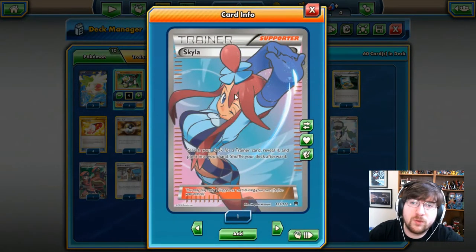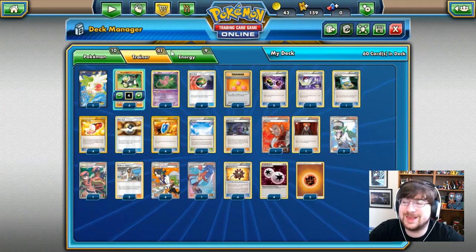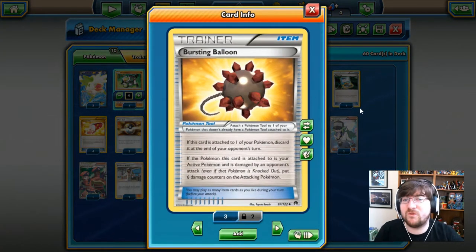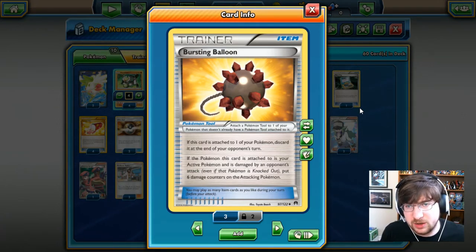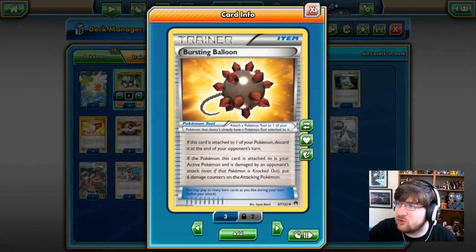We have Skyla to search your deck for a Trainer card, reveal it, and put it in your hand. This can get us Town Map, Ultra Balls, Skyfield, Nest Ball, another Supporter for next turn, or the Bursting Balloon. Bursting Balloon is a very nice hand-in-hand with Passimian because if your opponent attacks into it, they take 60 damage. Already able to do 100 damage, that additional 60 from Bursting Balloon is pretty cool — I really enjoy it.